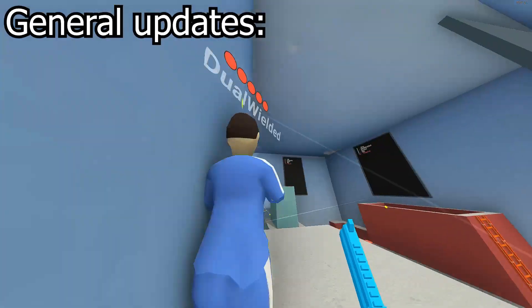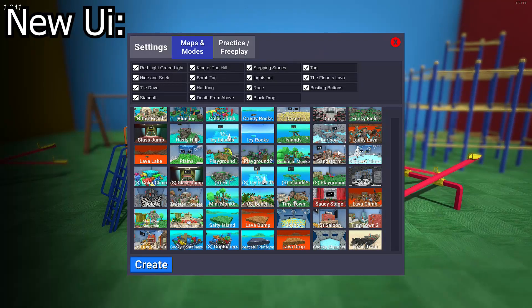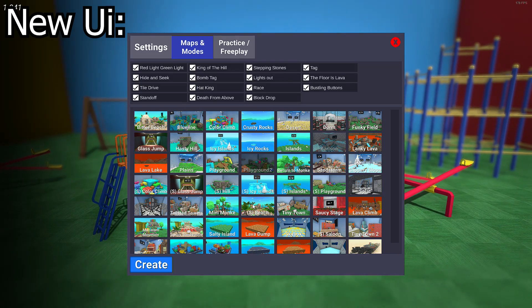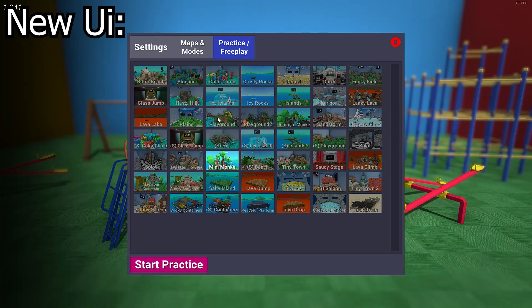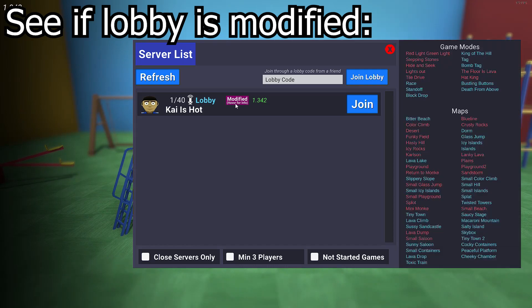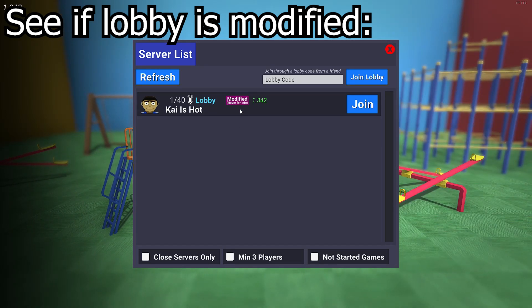Next up we've got general updates. Free play and practice mode has been added, letting players learn the game and maps without the competitive scenario. You can now also choose your maps and modes when making a server, allowing players to set up lobbies where they only play maps they enjoy. To see what maps and modes a server has, just hover over the default or modified icon in the server list — if it's default, nothing has been changed, and if it's modified, hovering over it will show everything that has been changed.